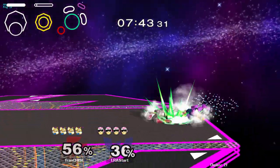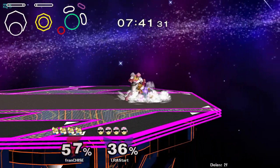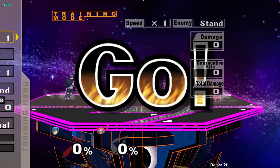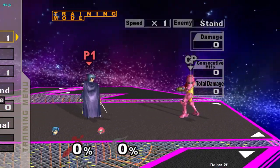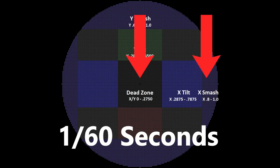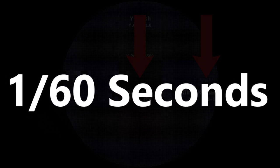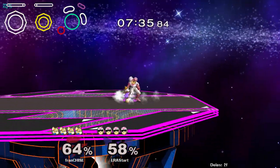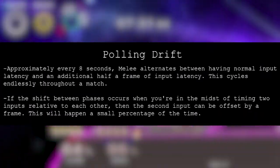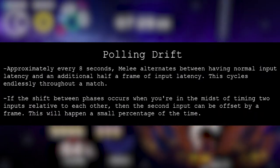GameCube controllers suck for a number of reasons. Many techniques and mechanics suffer from different issues that really shouldn't exist. For example, in Vanilla Melee, in order to do this, you need to move your control stick from here to here in 1/60th of a second, or one frame, just to dash back. This is already a small window to execute, but it gets even harder when you take into account the polling drift bug, which can randomly cause your controller to have an extra half frame of latency.